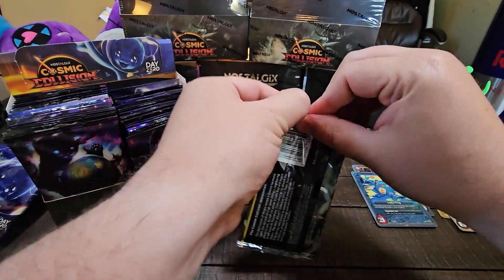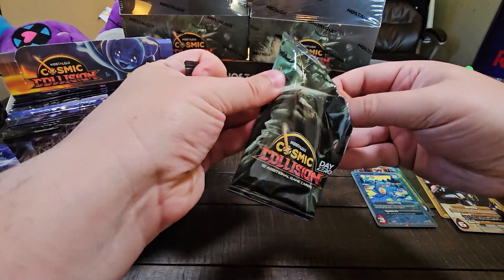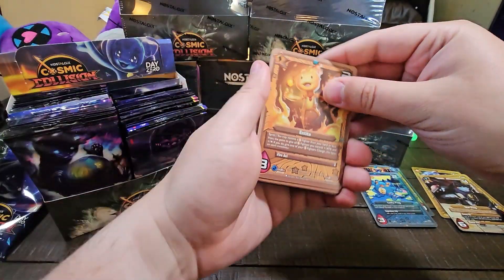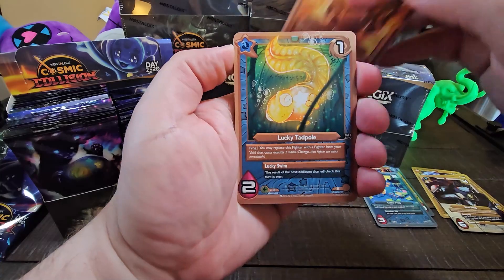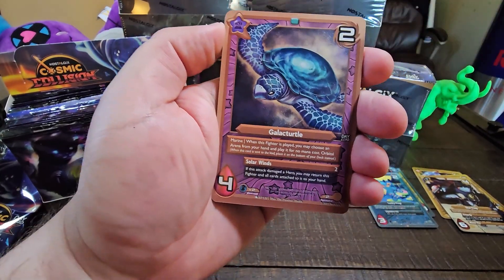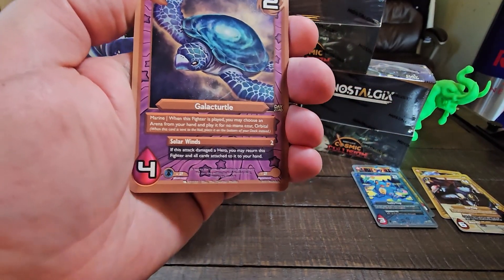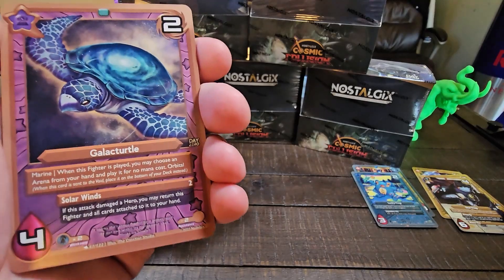So we've got five holographics and what are we, like four packs in? You guys picking up on what we're throwing down here? We got the Fire Entity. Lucky Tadpole. Galacturdle. I'm going to have to pause this for just the quickest of seconds — ignore the falling noises you hear in the background.